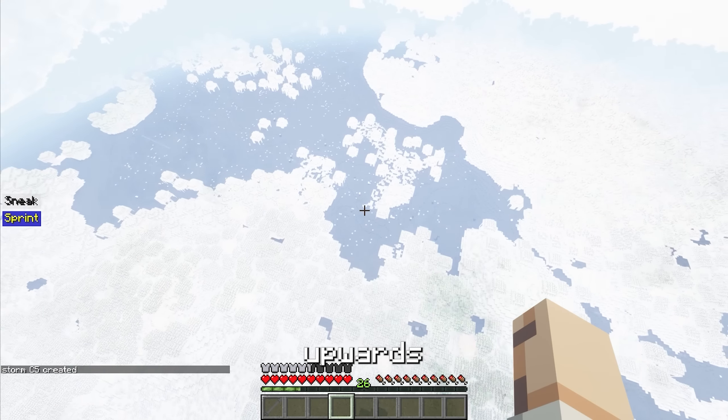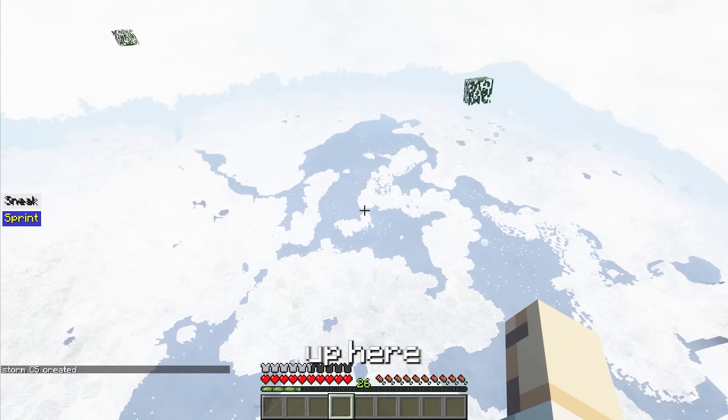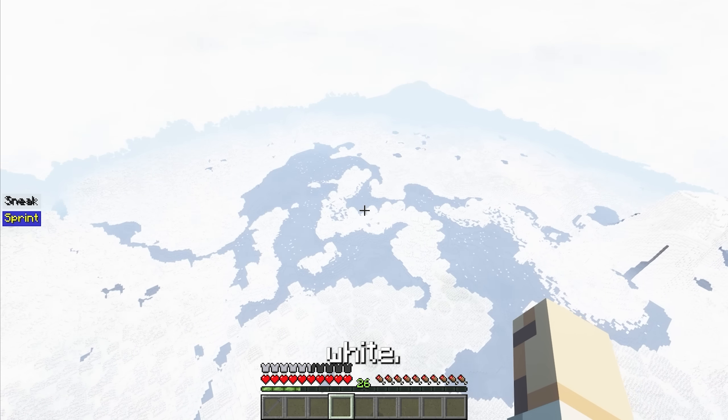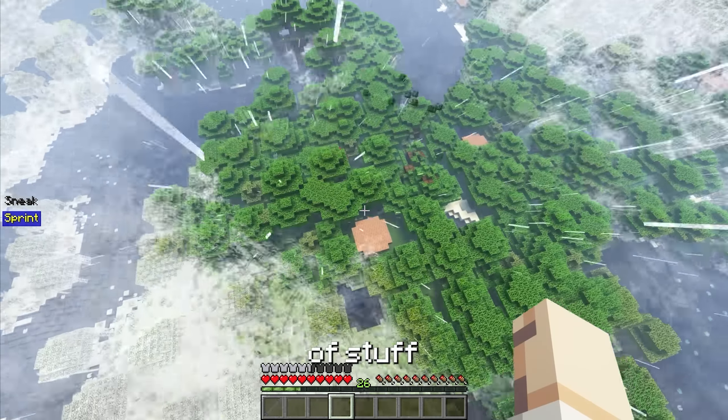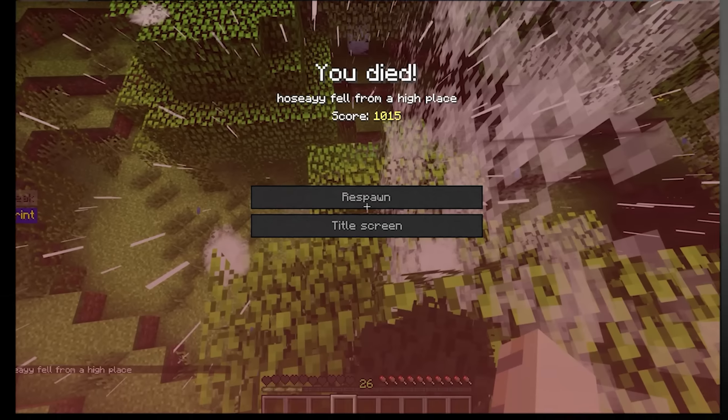Yeah, baby! Oh my god — instantly we're just launched upwards. It's a great view up here — I can see everything, everything's white. This cyclone is very potent, it's bringing up a lot of stuff with it. If we hit the ground, do we... And that brings us to the end of the video, guys. Sorry for the long wait, I was a little bit busy, but more videos coming soon. If you guys have any video ideas or recommendations, you can leave them in the comments down below — that would be greatly appreciated, and I'll see you guys in the next one.